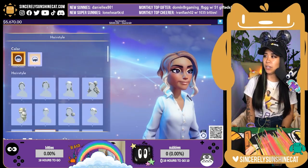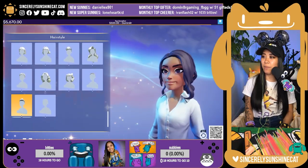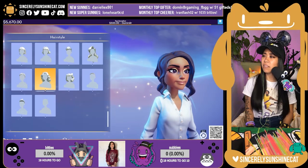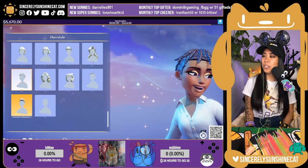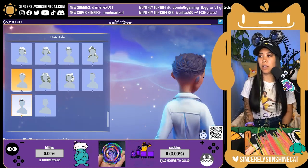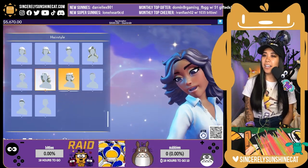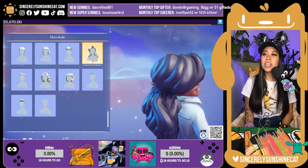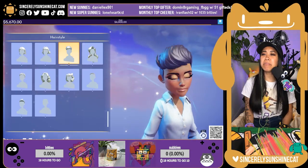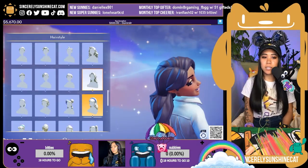Hairstyle! Color — oh, the bottom color. I want my long straight hair but I don't see it. Let me just press X for all of these so you can see. This is so freaking cute. This one's like dancing queen. Oh, this is like Ariel's hair. Okay, I guess I'll do this one.